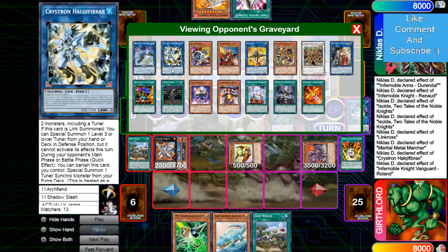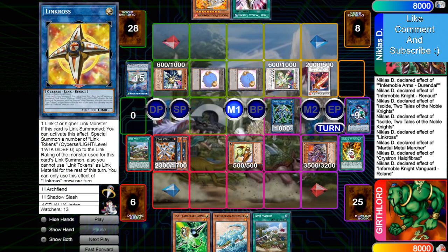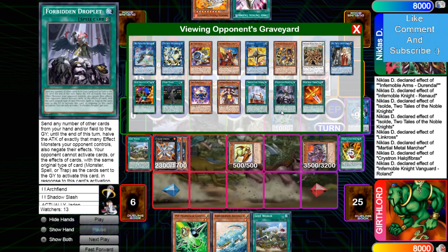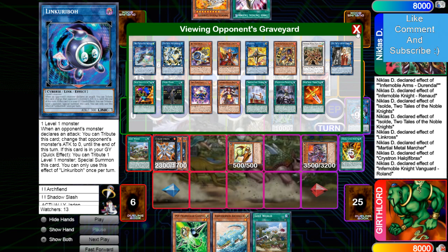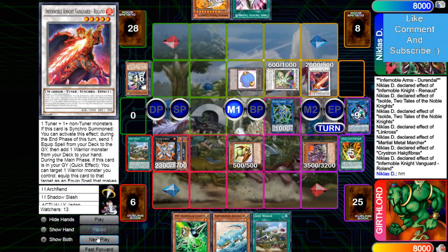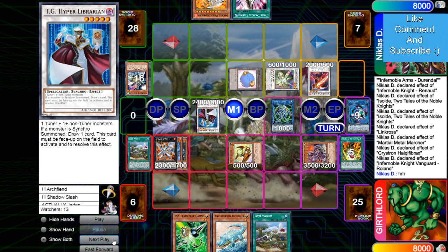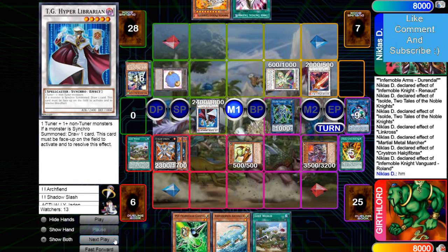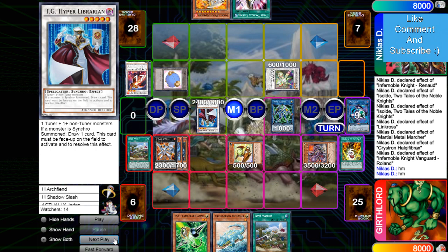In the mirror match, they Smoke Grenade and rip Droplets out of hand. Some builds are even using Smoke Grenade twice in one turn with a Vylon level one — I forget what it's called. Make the Librarian. So he's going for a Librarian play — I like that. Now he's going to get draws, and then he's going to Synchro.